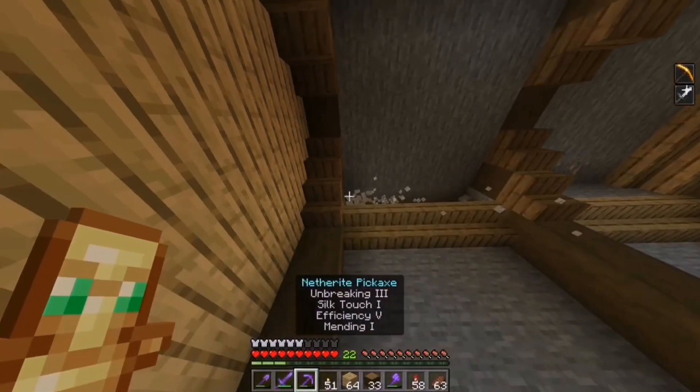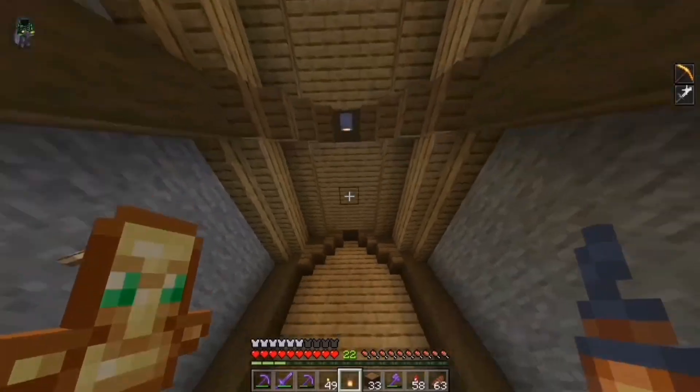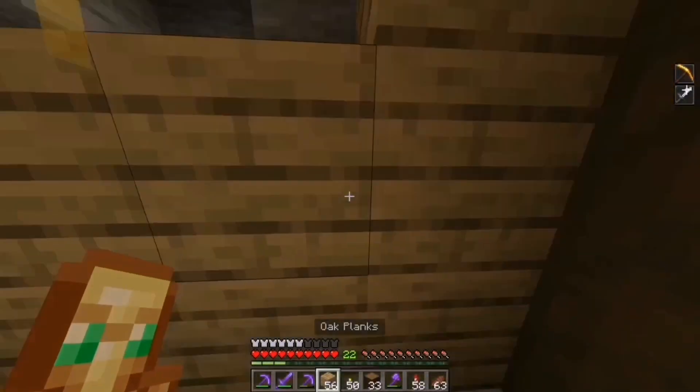Up here I'm going to put some oak wood on all of the sides. Oak slabs right here and here. Place the lantern here and here. Get rid of all these walls and replace them with oak planks. Oh I found some emeralds, nice.